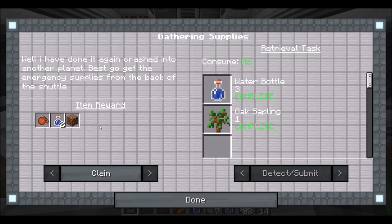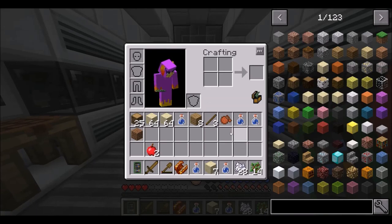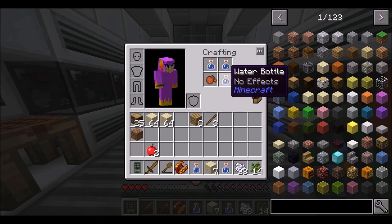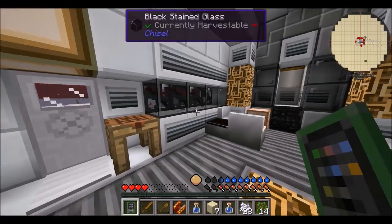Basic survival — get some more dirt, water, and an empty canteen. Done. I don't remember how to use this canteen, so we'll have to look into that.